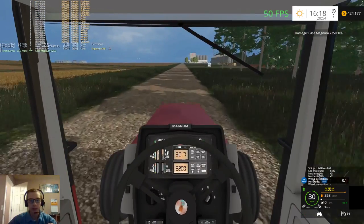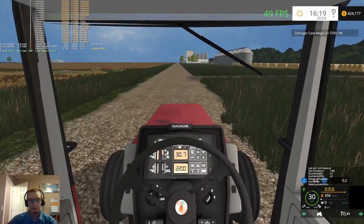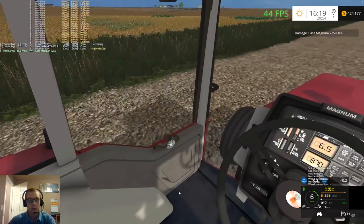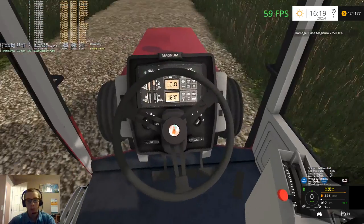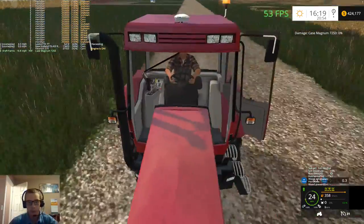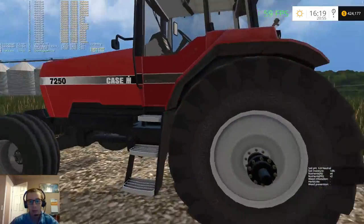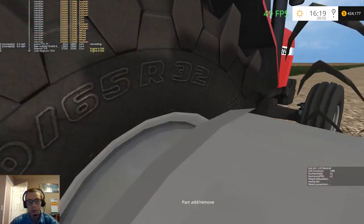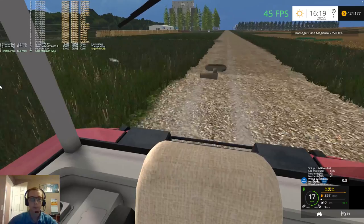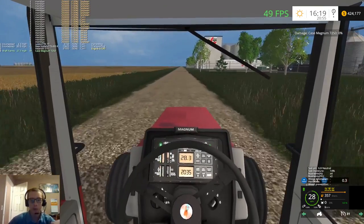Once we are done selling the grain, the flatcar trailers will get returned and the Peterbilt will get sold because we are going to be getting some different trucks. I believe this thing has IC in it — yes it does. Open that door — I think it's just the door and the window. Can't open the other door unfortunately. With the duals you just walk up to it and hit R and you have your duals, but we're not going to have the duals on for the auger tractor. Don't really need duals.